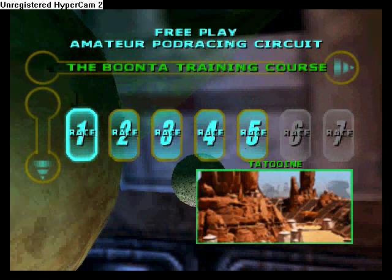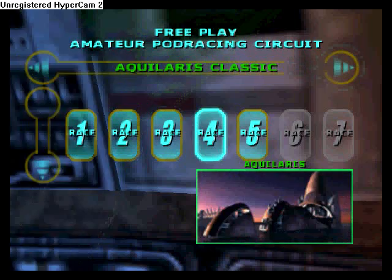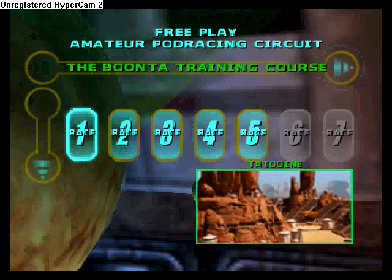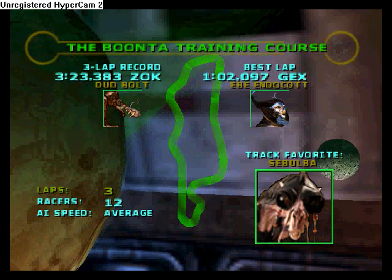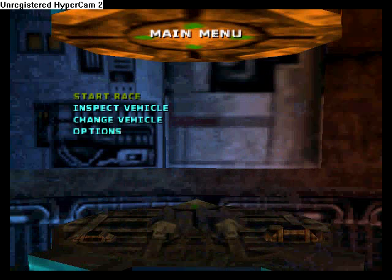You can do five different races which I've unlocked — these five right here. I can't get Mauser because there's a huge gap I can never get across. But I'm gonna do the Boonta Training Course. I've set a couple of lap records — one is by Zocca, the other is by Gex.